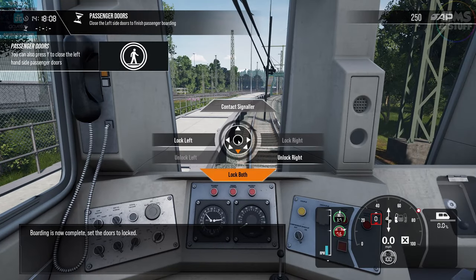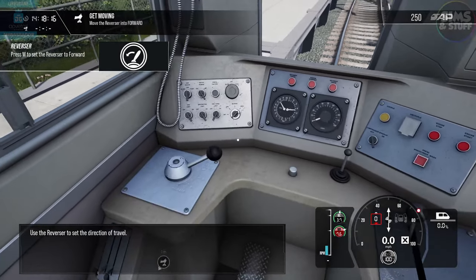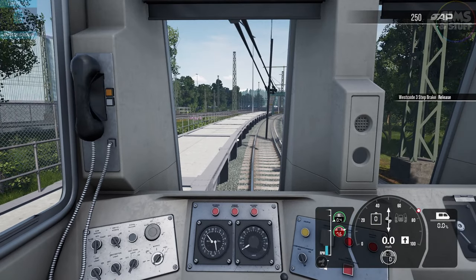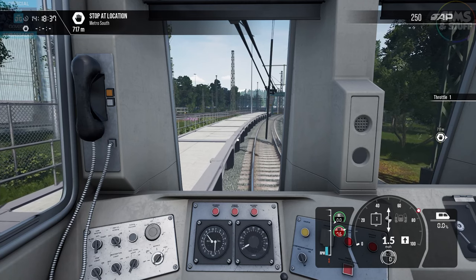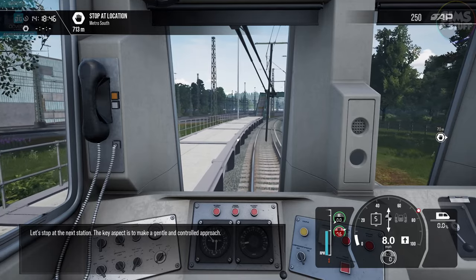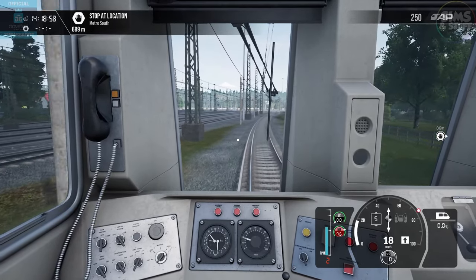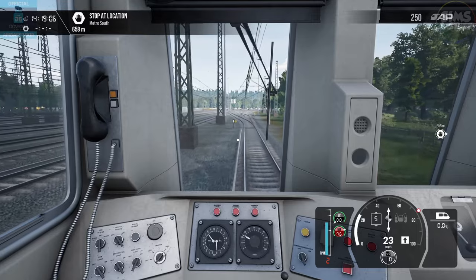Boarding is now complete — set the doors to lock. Use the reverser to set the direction of travel into forwards, release the Westcode three-step braking system, and apply power. Right, how good does this sound? Let's see. Engine volume down — bit of a rapid gear change, but yeah, liking that.